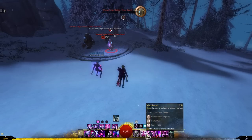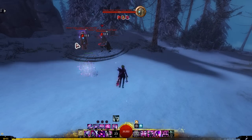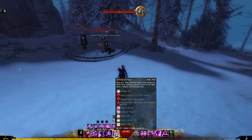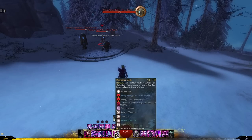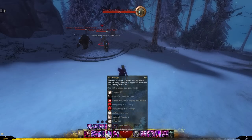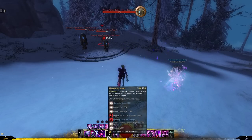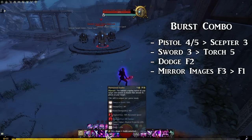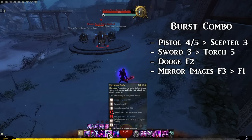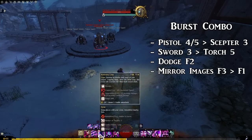Whenever you interrupt an enemy — with Pistol 5 (a daze or stun depending on bounces), Mantra of Distraction, Time Sink, or Torch 5 — it reduces the cooldown of Pistol 4. So keeping Pistol 4 off cooldown always lets you capitalize on those reductions. I like to use Pistol 4 and 5 and then Scepter 3 to bait out cooldowns while waiting, then go in with Sword 3 to immobilize and cast the Phantasmal Mage in melee range.